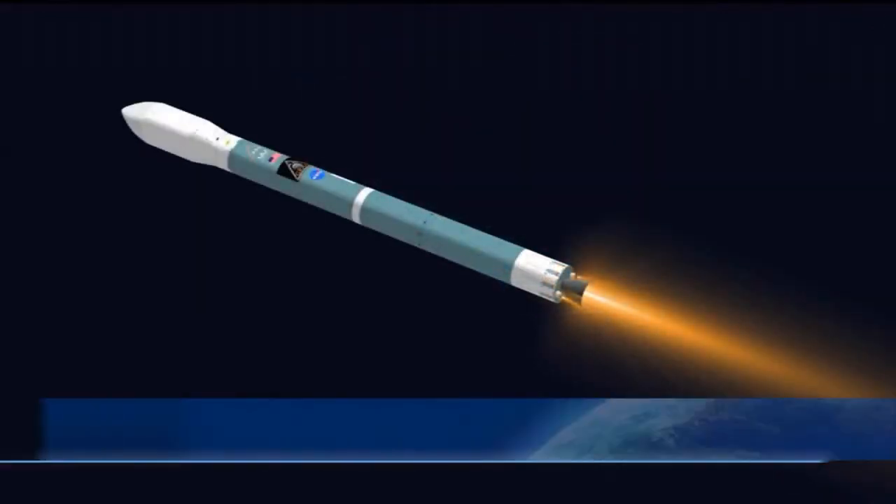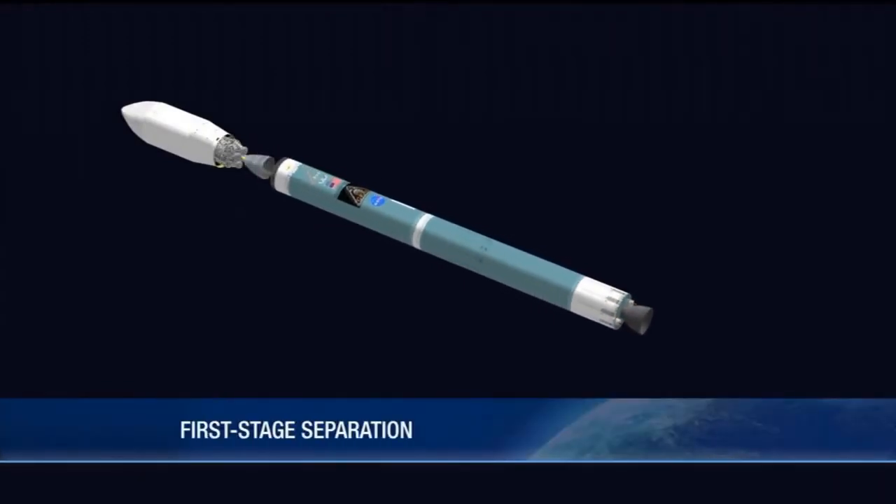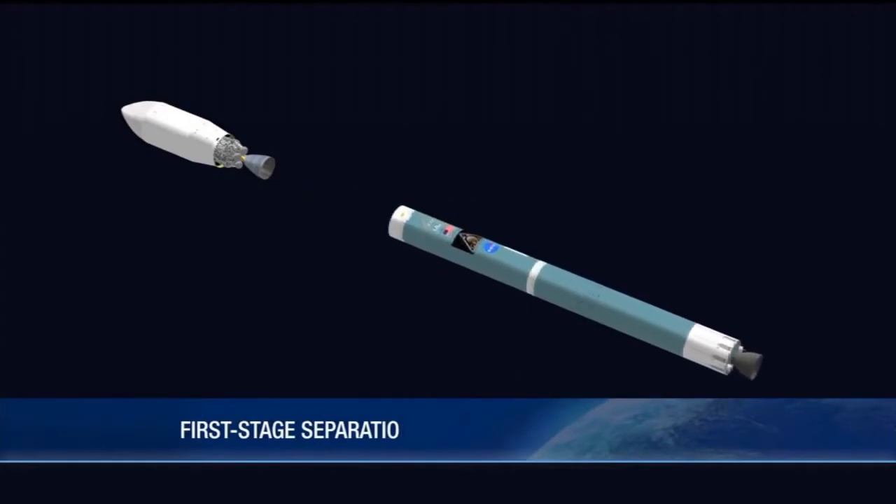That core stage will continue to burn until we run out of propellant. That'll happen about four minutes and 23 seconds into flight. At that time, we'll jettison that first stage from the upper stage, and we'll begin the first of several engine burns.